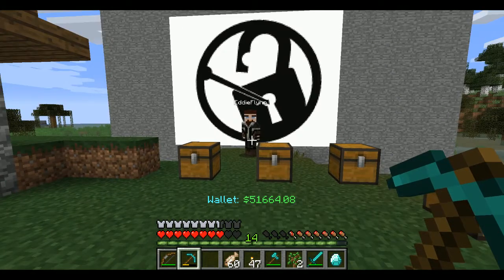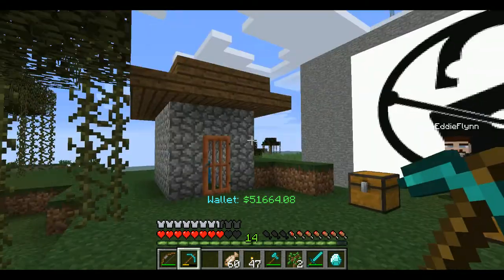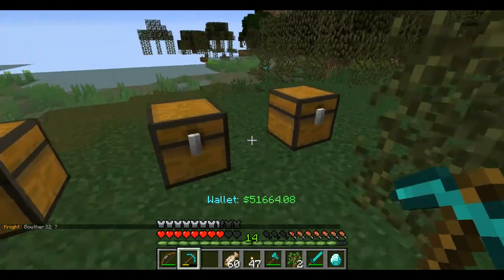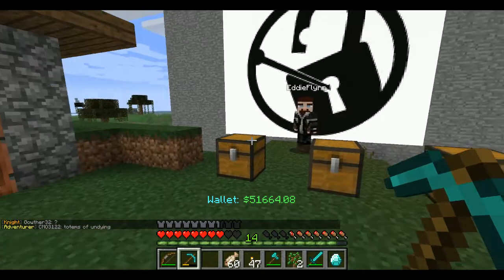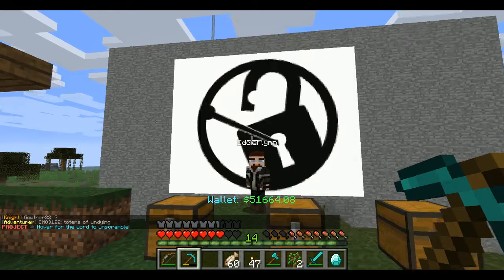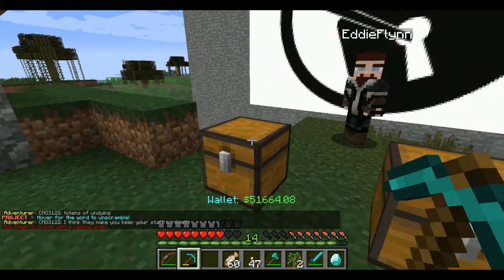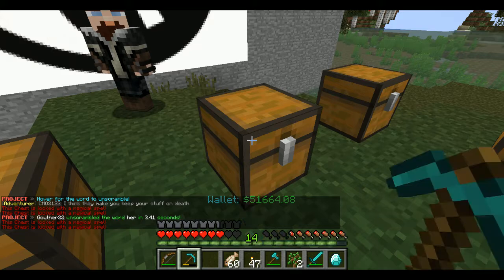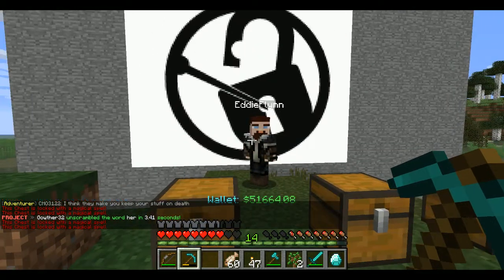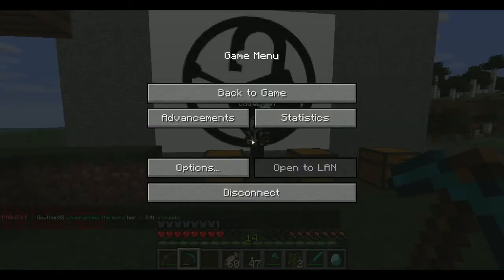Today I'm going to show you our new server plugin that we have fully customized. You see it there — that is a lock pick. Each of these chests are locked with a magical spell using LWC. These are Eddie's chests.